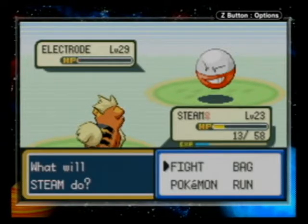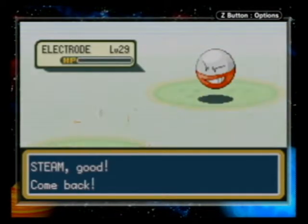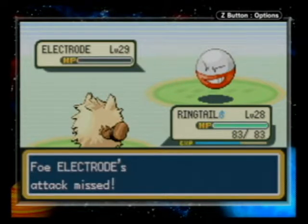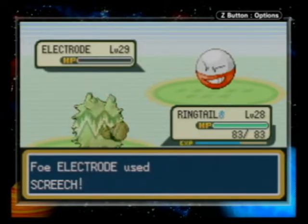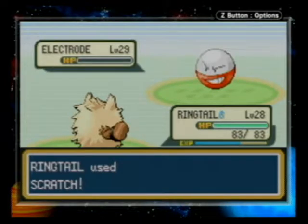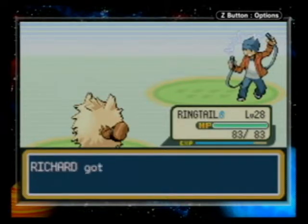Aww, that's crap. Go Ringtail, finish it off — cause Steam's gonna not do it. And I predicted it correctly. Screech. Scratch it, Ringtail. Yay — Electrode fainted. Yay defeated Rocker Luke. Unplugged!